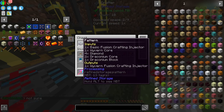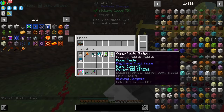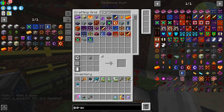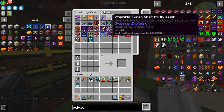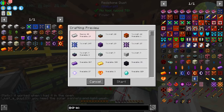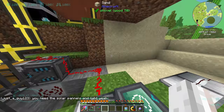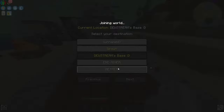In this guy we have the basic fusion crafting injector to make the Wyvern, and over here we have the draconic one — two different recipes. If I search 'draconic' you can see we have some of these crafted — we have three, and 14 of these. I'm going to go ahead and order 10. I need more iron. The focus of this episode was going to be getting iron, but I wanted to show off this machine working first, so I'll go get some iron.